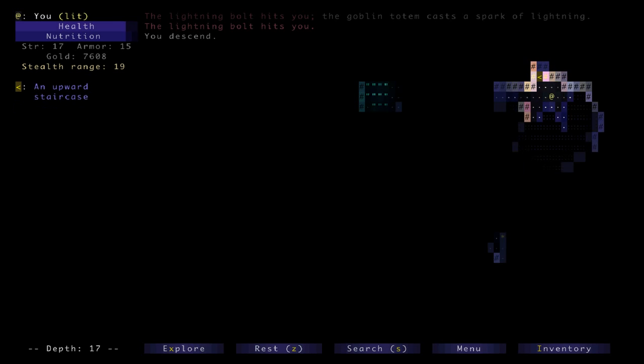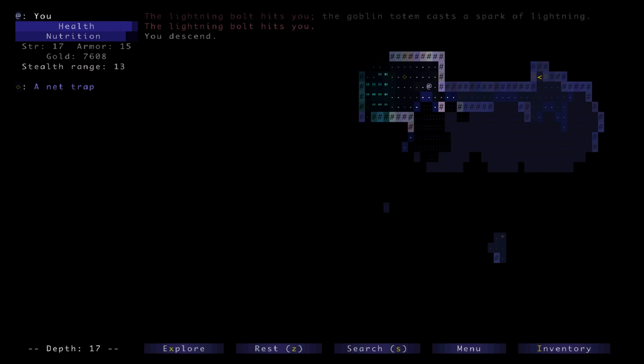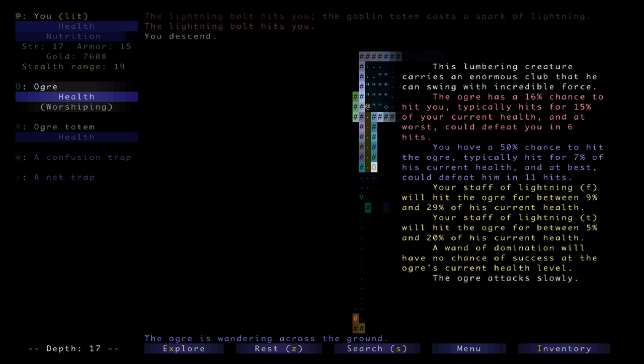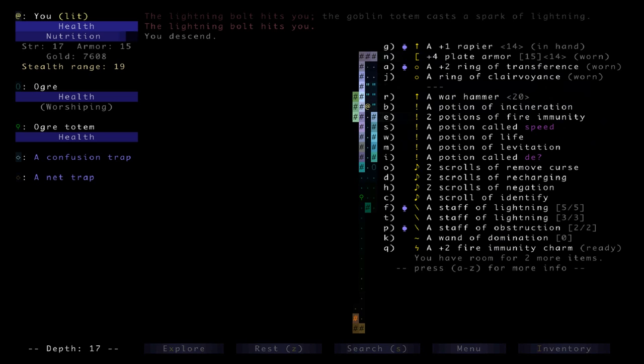So on level 17 there's all kinds of stuff going on down here. I kind of regret losing my allies — I remember that from when I was playing before — but I don't have a lot of experience below level 10. I think that was an ogre. I think I'm going toe-to-toe with these guys pretty well and I have a potion of life and incineration. It looks like there's a totem there, but I think I'll just roll in.